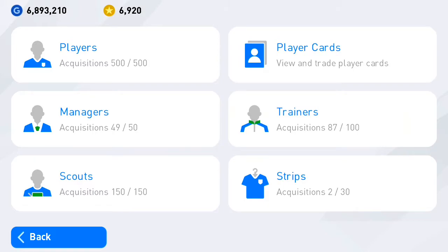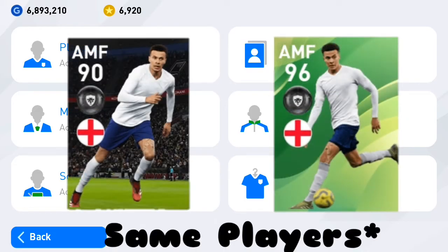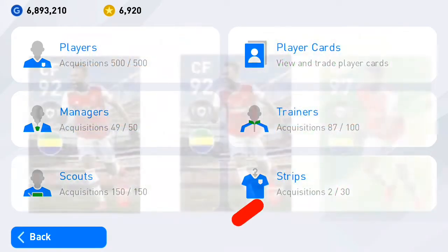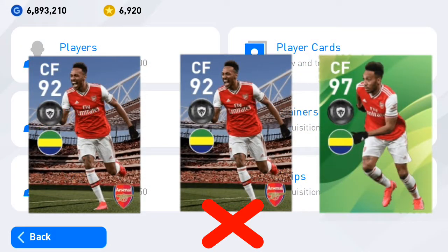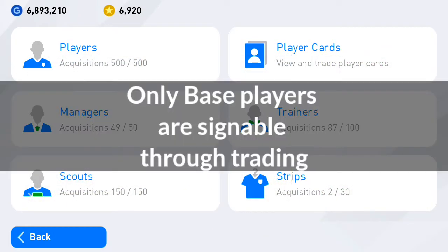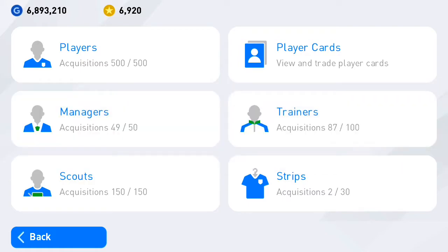One important thing to keep in mind for featured players: there are different versions of different players, and different featured versions of the same player cannot be mixed to trade. You cannot trade legends, iconic moments, or featured players by exchanging three cards of those types.